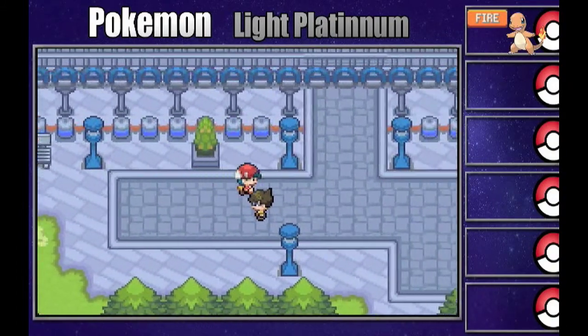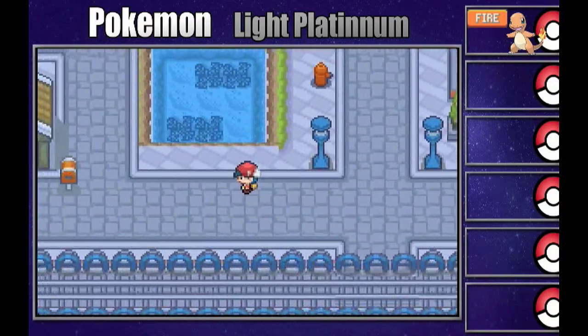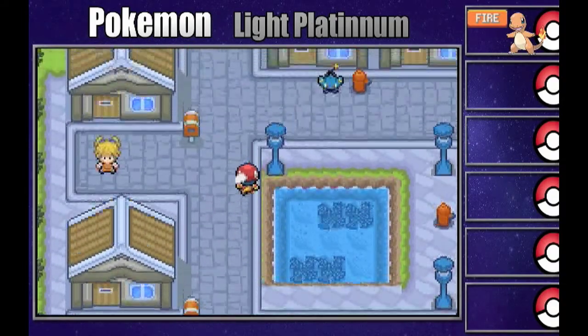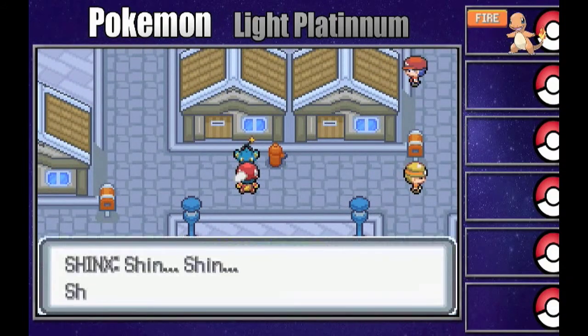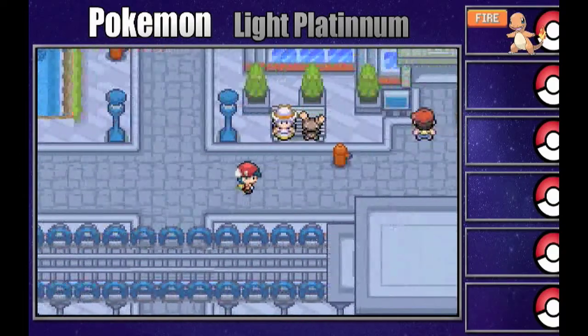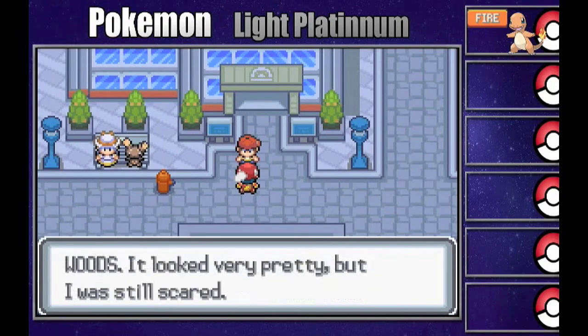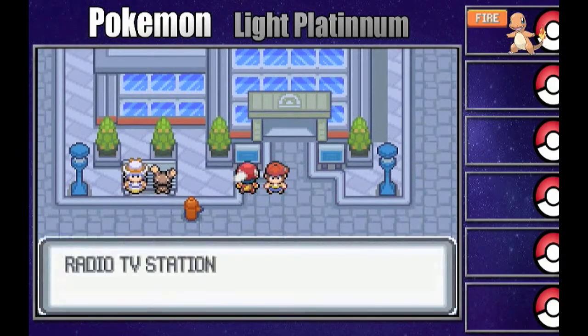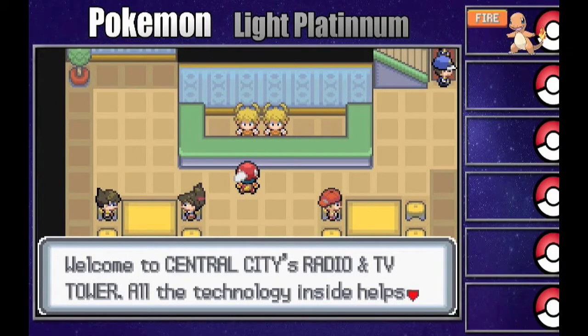Here we are in Central City - we actually came back here in episode 1. This is where Empoleon used Rain Dance and where we defeated Team Steam. The character's name is Shanks, though I totally butchered that name earlier. Let's go ahead and check out this radio station. It says something about a combi in Horror Woods. This is the radio and TV station, and there's actually a place called Inhorred Woods.